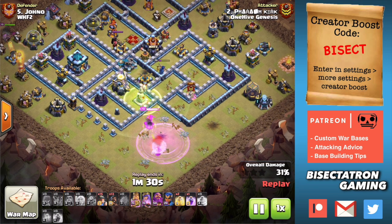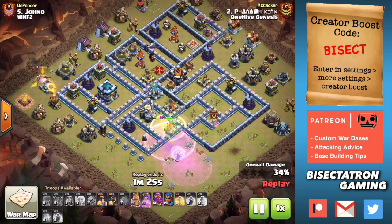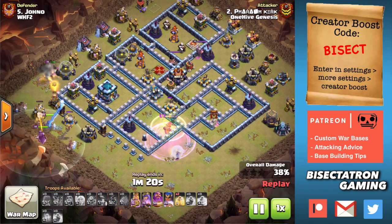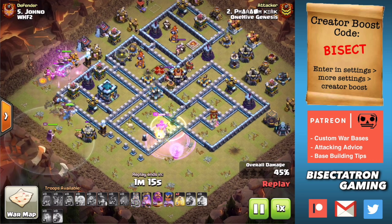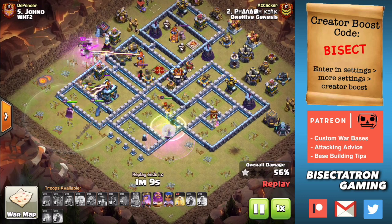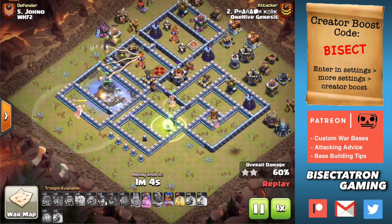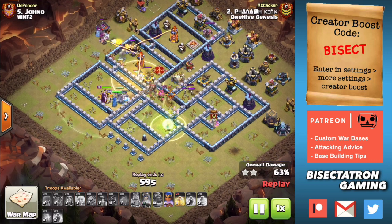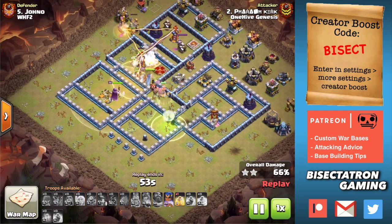The power of the Yeti Blimp, especially at Town Hall 13, is that the bases are pretty big. For strategies like Miners, Hybrid — which is Miners and Hogs — or even a P.E.K.K.A. or Yeti Smash, you need to make a narrow part of the base to push things through so it's a relatively ordered entry and things don't spread out too much. The power of the Yeti Blimp is it takes out a section of the base and makes the base narrow, clearing that skinny path you need — in this case for the Hybrid to go through.